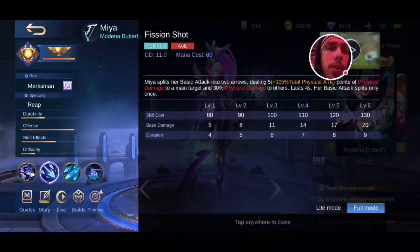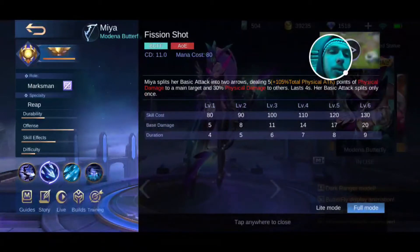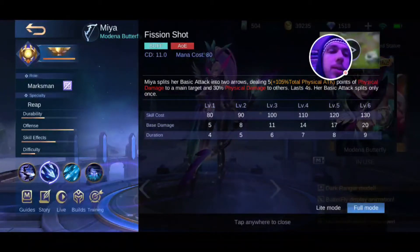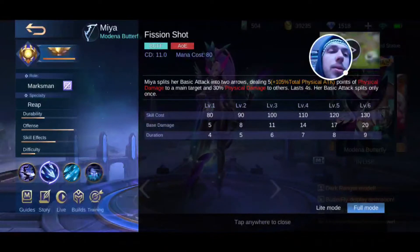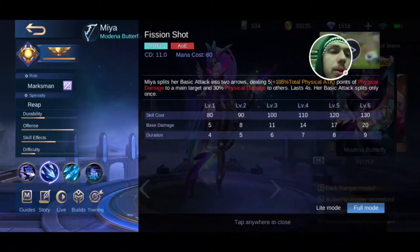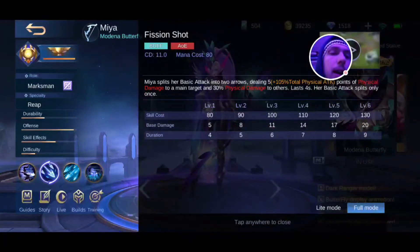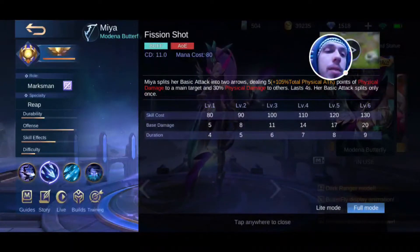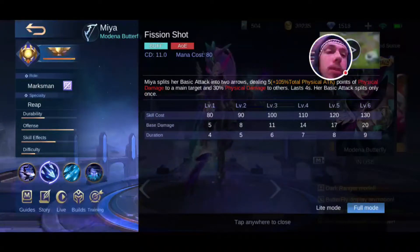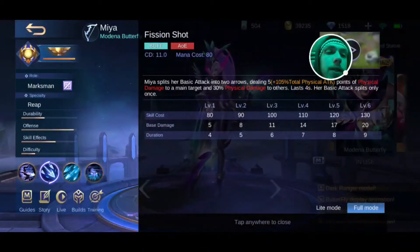Next, her Fission Shot. Maya splits her basic attacks into 2 arrows, dealing 5 plus 105% physical attack of physical damage to the main target, and 30% of damage to others. It lasts for 4 seconds. Your basic attack only splits once — so your main attack will do 105% of damage plus 5, and she will have 2 extra projectiles that go to nearby enemies — up to 2 extra, so 3 total — and those do 30% of her current physical damage.